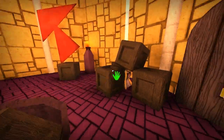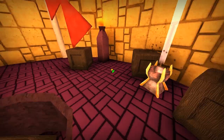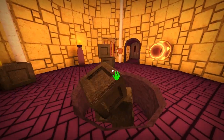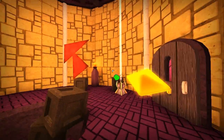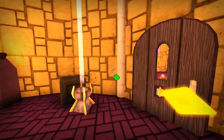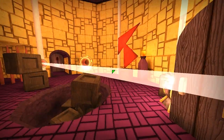First we have to find a crystal holder, which is there. As you can see we have nice physics. Ignore the eye crabs. You put the crystals in the crystal holder and the door opens.